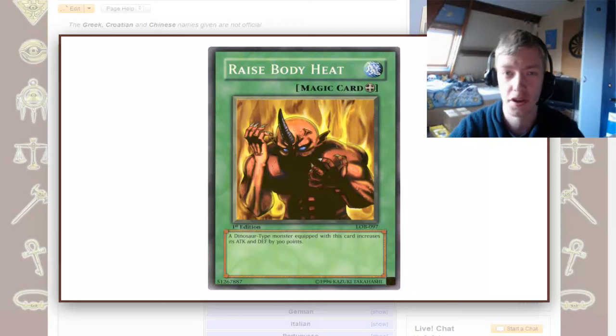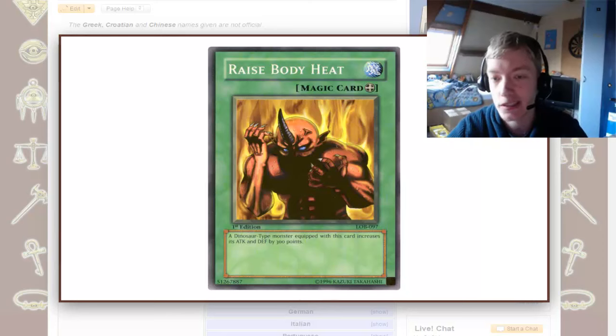Welcome to this Yu-Gi-Oh discussion video, where we are taking a look at the card Raise Body Heat, which is an equipped spell card that has existed for quite some time already. It is only allowed to be equipped to a Dinosaur-type monster, and when it is, it increases the attack and defense of that monster by 300 points.